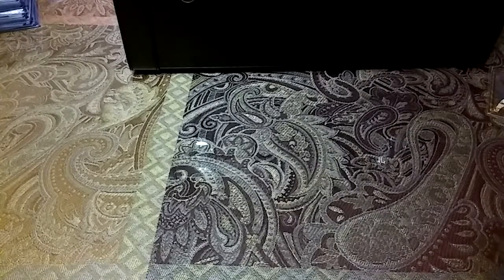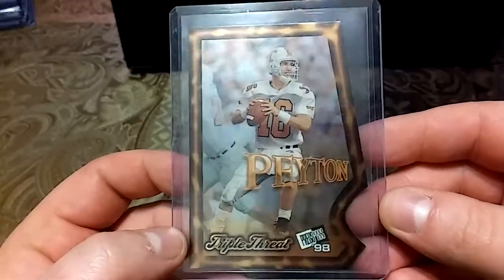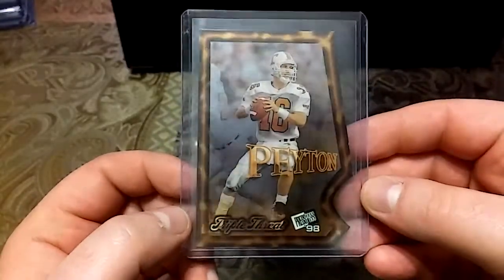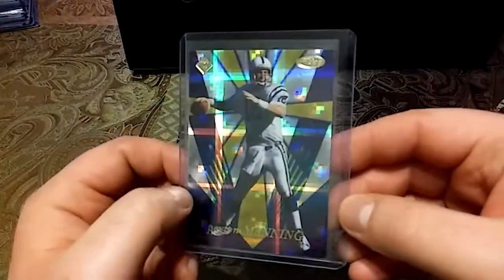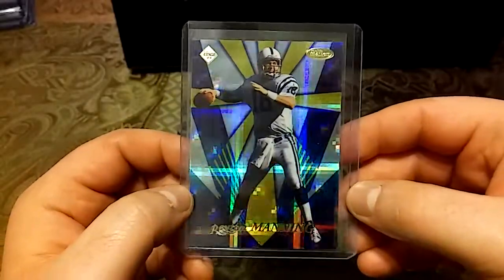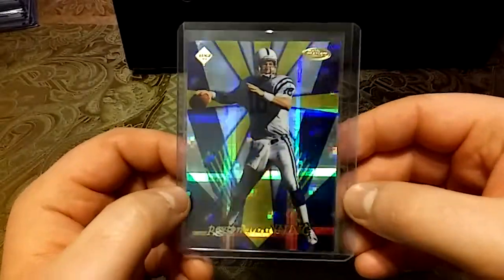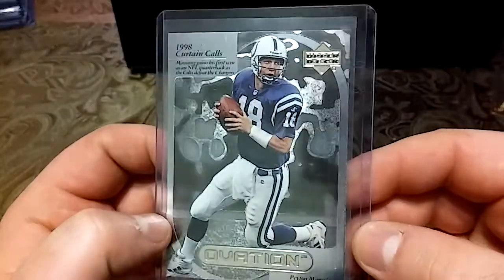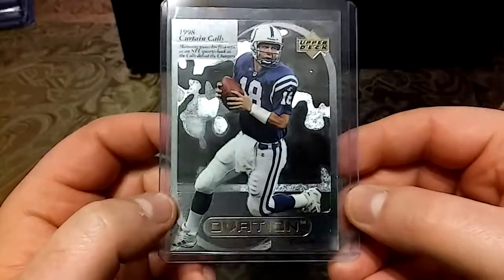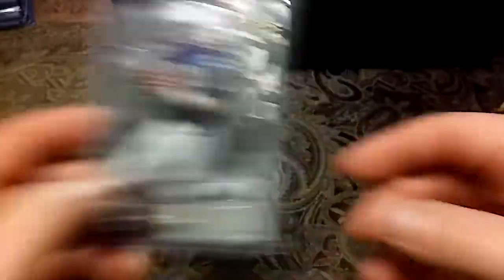We'll start from his rookie year — I got this triple thread Press Pass '98, nice die cut action. And I picked up another one of these cards — these Collector's Edge, love that card. And then to the '99s, absolutely love this card: this Upper Deck Ovation Curtain Calls.